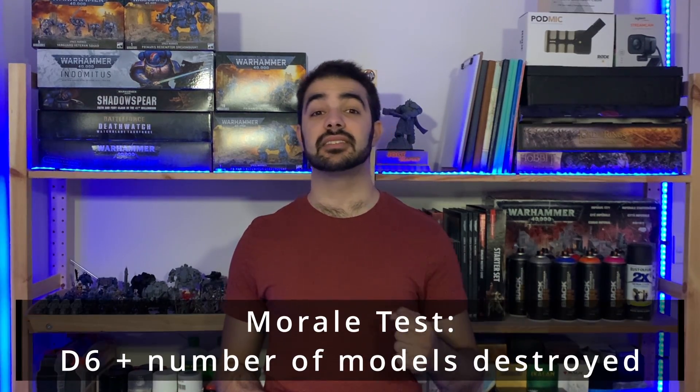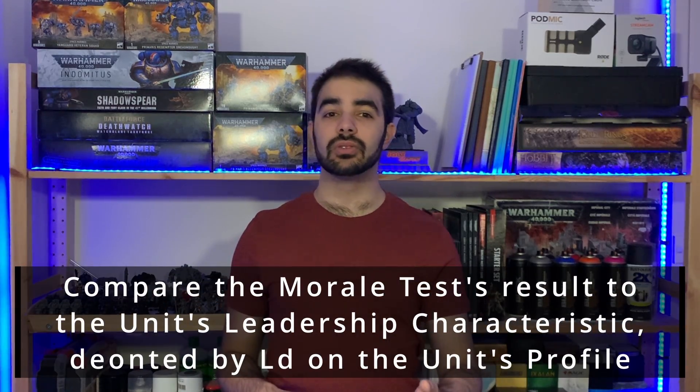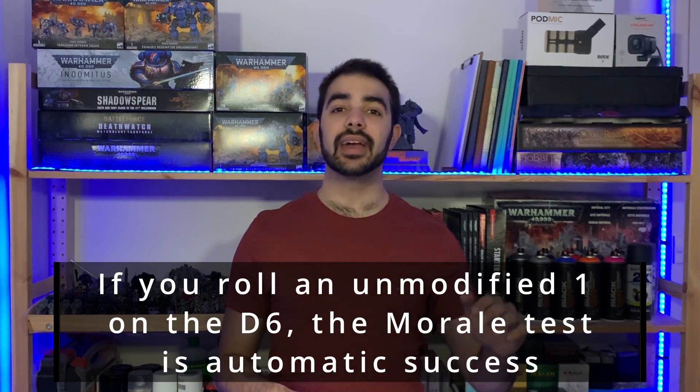A morale test is a simple D6 roll, and you add the number of models destroyed. You then compare that result to the leadership characteristic — denoted by LD on the unit's profile — to determine whether you pass or fail. If you roll an unmodified one on that D6, it is always a success for a morale test. You don't have to take any casualties, even if the combination of the one and the number of casualties exceeds the leadership characteristic of the unit.